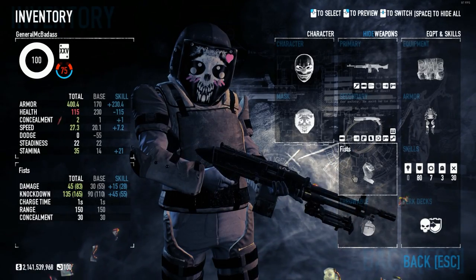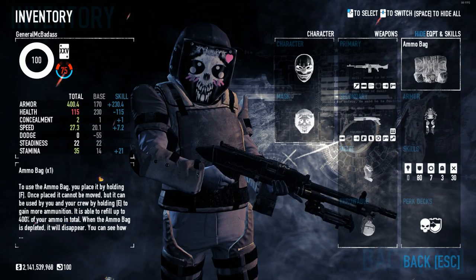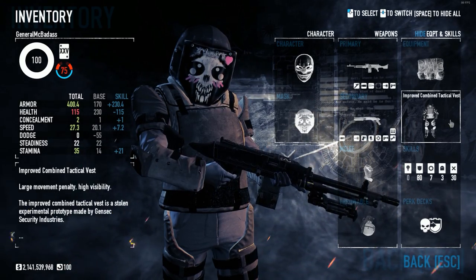For our melee, we're using our fists, because dozers love to fist people. Grenade Throwable, Ammo Bag Deployable, and ICTV Armor.